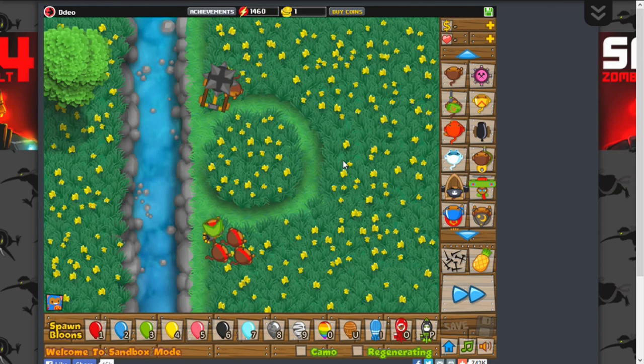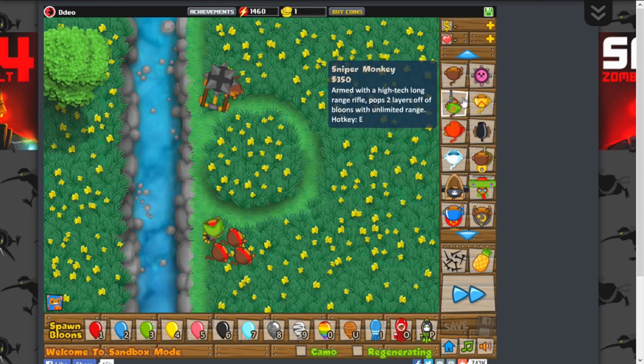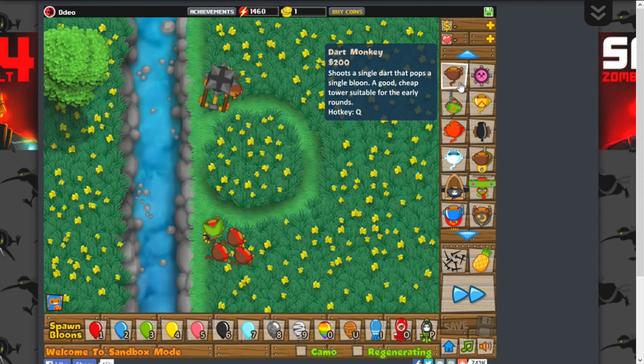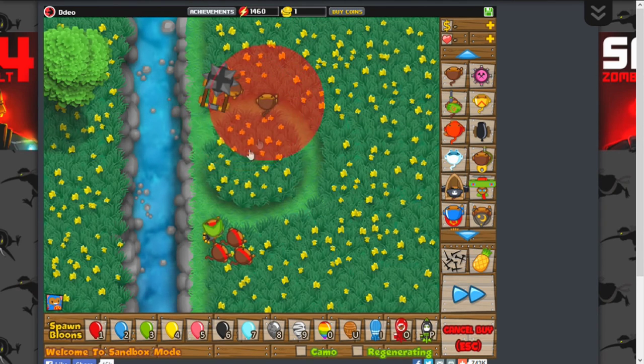Hotkeys - I'm going to be talking about these today. As you guys probably see, these are the numbers on the bottom. These are the hotkeys, and if you hover over a tower, the hotkeys are shown below the description. For example, the hotkey for this is Q - so you just press Q and boom.